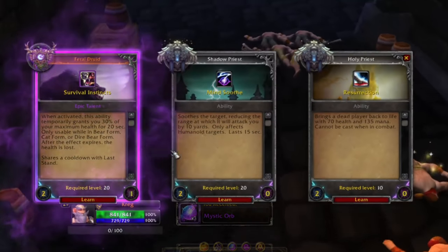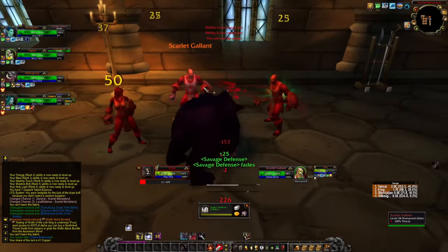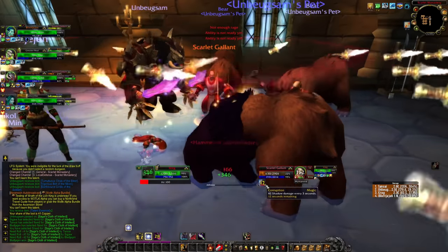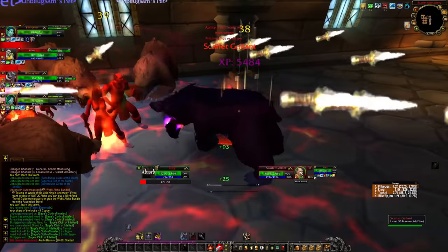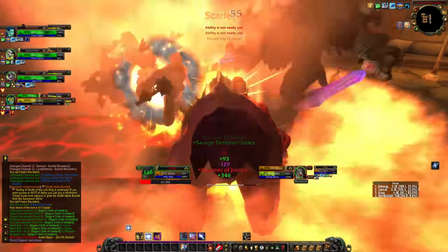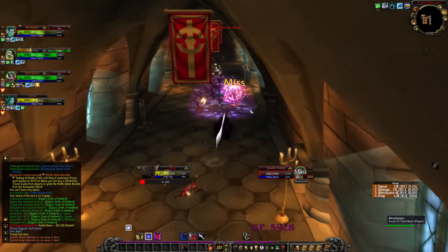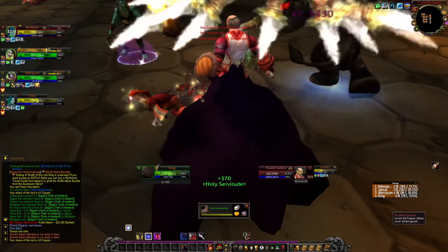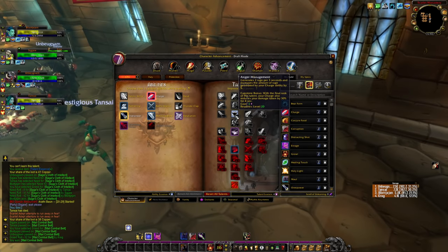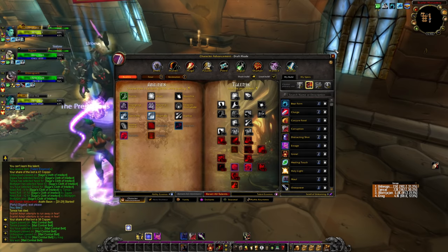We picked up survival instincts — essentially last stand for cat and bear druids, 30% of max health. Entering Scarlet Monastery, I mauled my target, got the corruption up, and swiping gave me plus-25 health. Around 24-25 health per swipe per corrupted target is really good at this level and I'm very curious what it'll look like at max. We did die but with roughly a thousand HP we're getting about 2% health back per corrupted target swiped, which can really rack up — but you really have to spread the corruption, and that's something we still have to figure out. Three targets isn't a lot with the maul cleave, which keeps bringing me back to needing berserk.